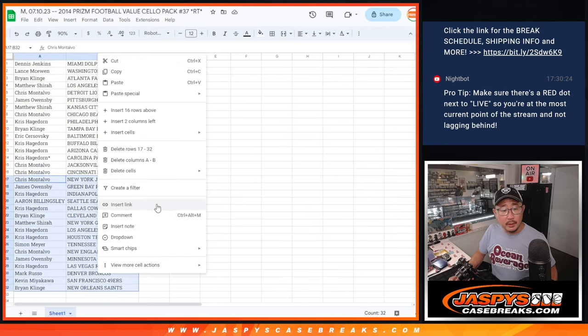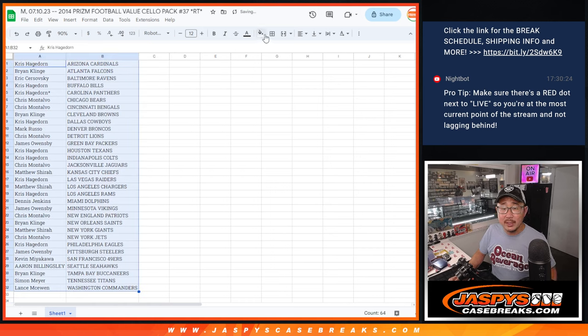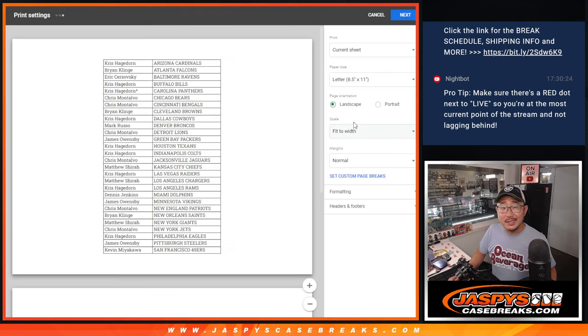Let's sort by column B, alphabetically by team. And let's print and rip.